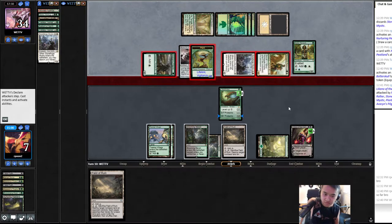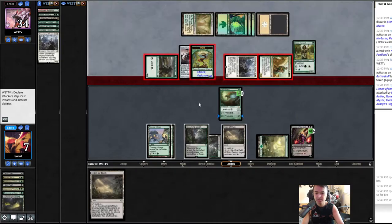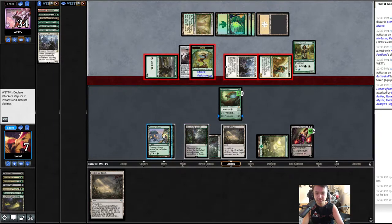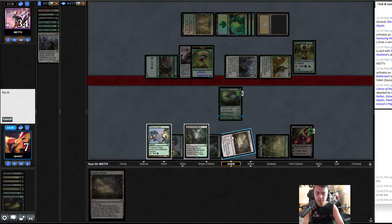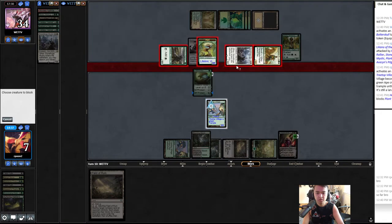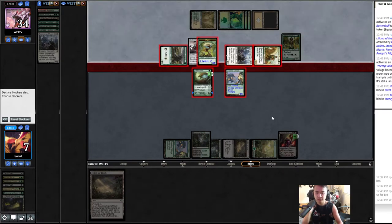I can kill Stoneforge. Lily-Lily — wait, that's Ooze. Oh Lily, okay. So I'm gonna make Stoneforge a creature now — oh wait, let me re-do it. Declare blocks. Yeah, I want to keep Treetop alive — it's kind of an asset.